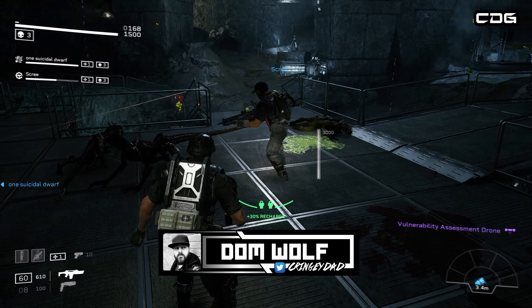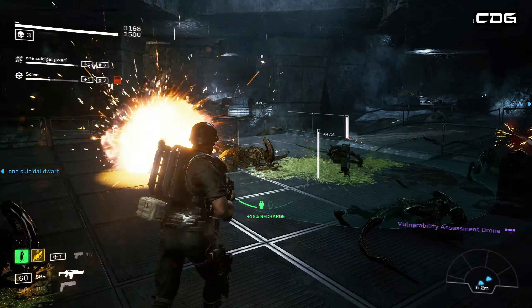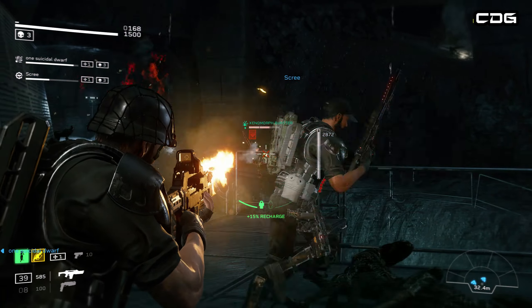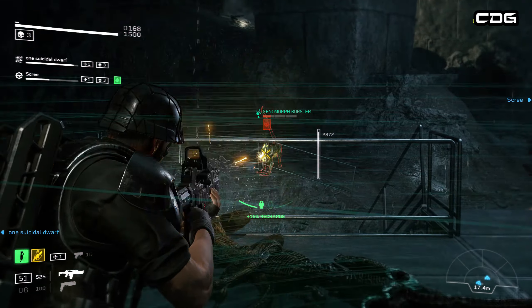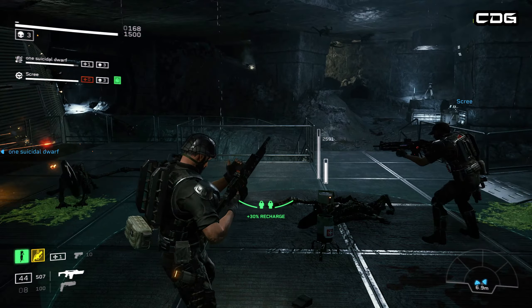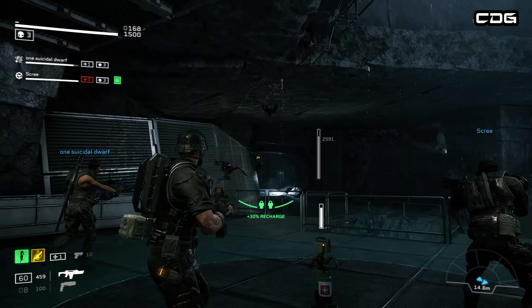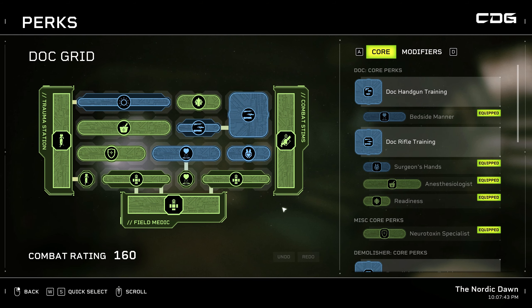Hey guys, Dorm here from Cringy Dad Gaming. In this video I'm going to be showing you my perk loadout for my Doc class in the game Aliens: Fireteam. This class setup is really designed for some of the harder difficulties such as Extreme and Insane, but also comes in real handy for the Intense game difficulty as well. There's no right or wrong way of setting up these classes and everyone will have different ideas, but this is a setup that I found works really well for me and the teams I've been playing with.